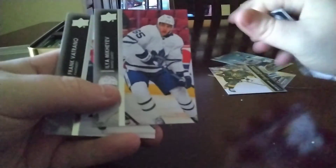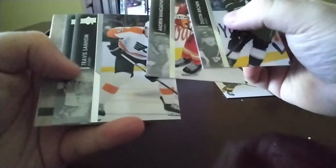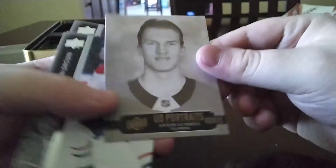First young gun! Still looking for Byfield, Morty Snyder, and Lucas Raymond. I got all their rookies from Parkhurst, and I got Caulfield and Vigris from Series 1 — just surprised I haven't pulled another one yet. Got a portrait of Anton Lundell — nice rookie UD portrait, might be worth something. I do have an Anton Lundell young gun somewhere.